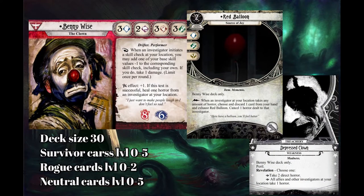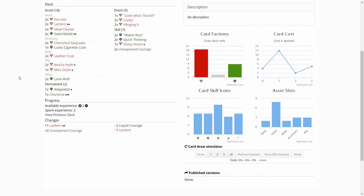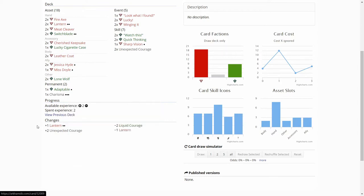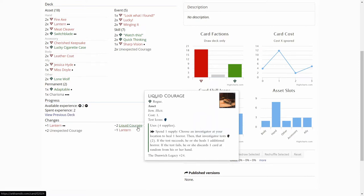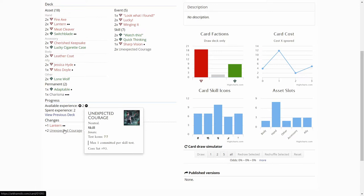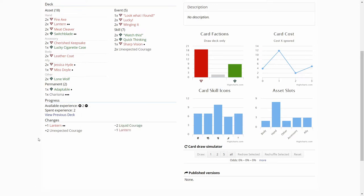Let's look at Benny's deck first. We only had two experience to use in this step, so I opted to upgrade the other lantern also to level 2. And because I was finding that the Liquid Courages were not doing that much — I rarely played them, or when I played them I didn't use them — because I didn't have the time and Benny wasn't near to losing to horror damage. I opted to use Adaptable to start preparing for the City of Archives and added two Unexpected Courages into the deck. Other than that, the deck is the same as before.